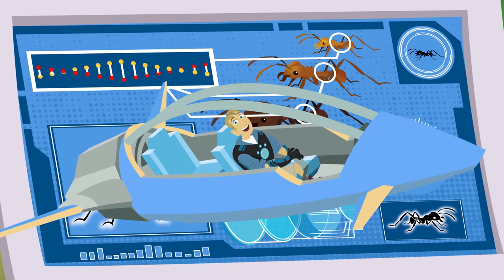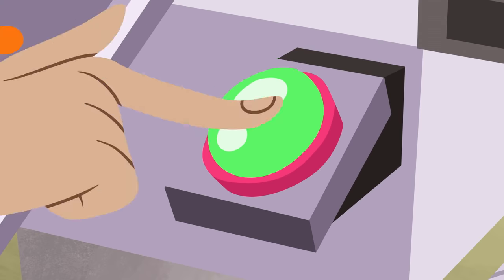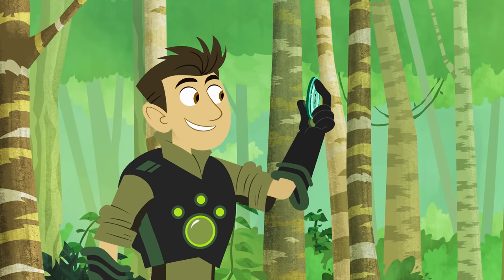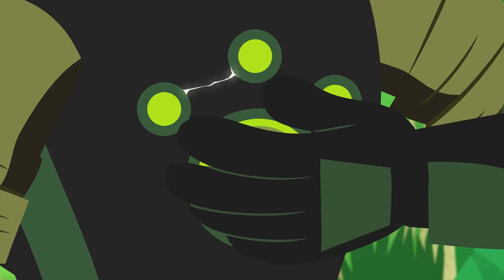Don't you mean on the ant? Ready to go for a power suit test? Ready! Insert leafcutter ant power disc. Touch leafcutter ant. And activate leafcutter ant power!